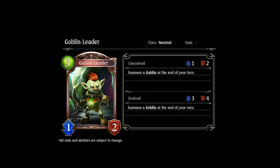Next we've got the Goblin Leader card — I think it might have been Goblin Captain in the previous translation. It's a 3-drop 1-2. The official translation is summon a Goblin at the end of your turn, not just summon a Goblin. Summon a Goblin at the end of your turn is actually a lot better — if this card sticks around for more than one turn you're going to have multiple goblins. I could definitely see this fitting into some form of neutral rush deck.